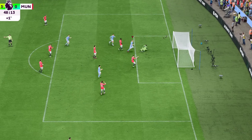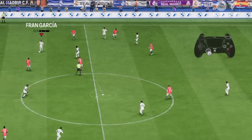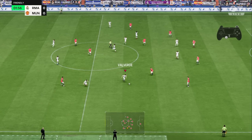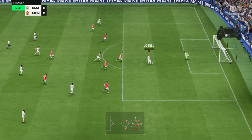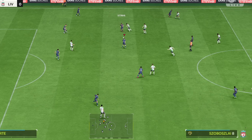Next we've got the precision lob passes. In order to perform them, you will have to press R1 plus Square, or RB plus X on Xbox. This will probably make crosses overpowered this season, but let's also see the variety in build-up that the precision lob pass has to offer.